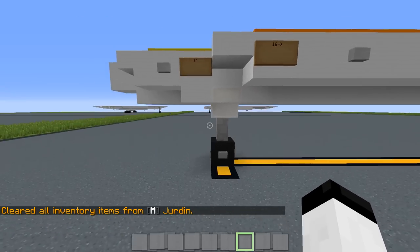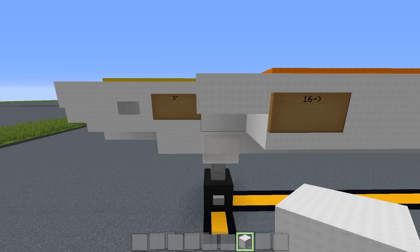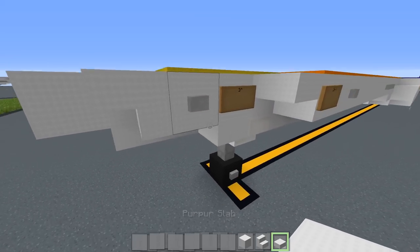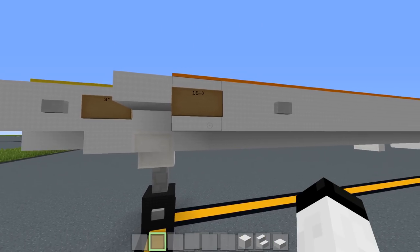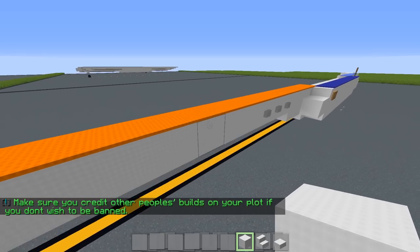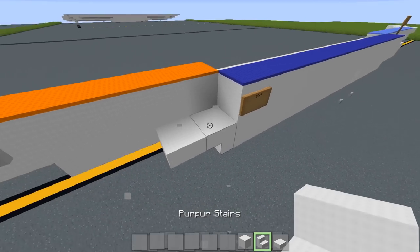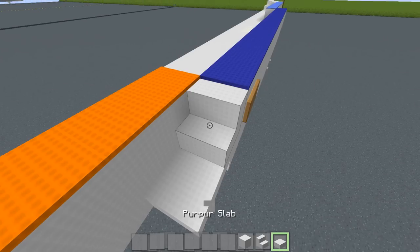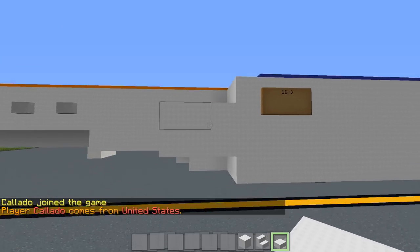Building on the next layer — starting right where the nose gear door is, go outwards by 3, place an upside-down stair, then place 2 right here. Place a slab right here and go out by 1 wool block. Go back 16 blocks in total. Once done, remember those layers from before? Place a stair upright right here and a slab on top of this slab.